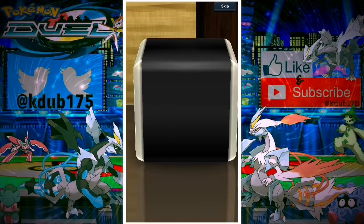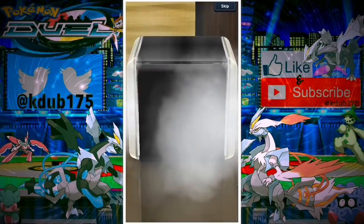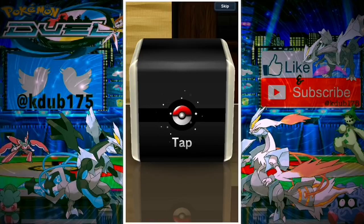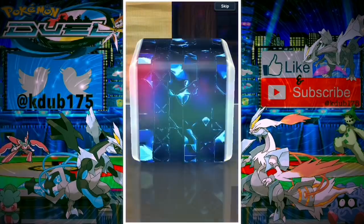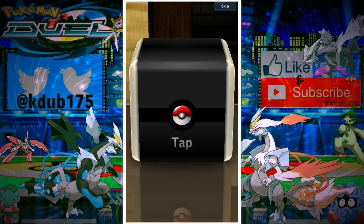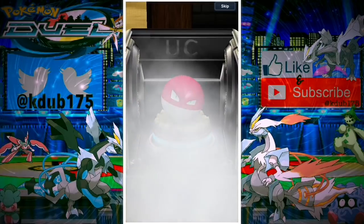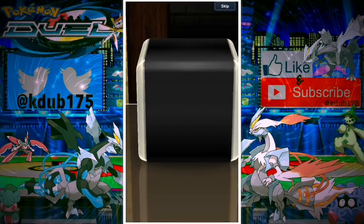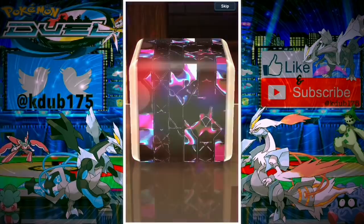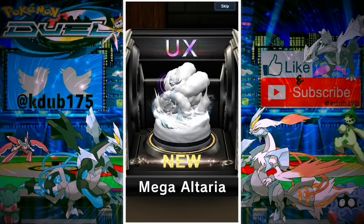An EX out of a single ticket and then a UX — we've been getting nothing but rares and we get a UX! We finally get an uncommon. It's always nice when you get a really good pull — it takes the stress off feeling like you need something clutch to justify spending 500 gems. Chain level on the Phantump, I'm fine with that. Come on, hopefully that's not our only good pull. Even if Faramosa is all we get, I'm good with it — but let's keep going!